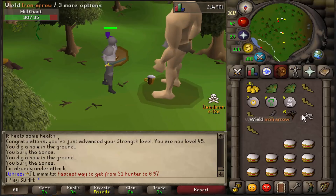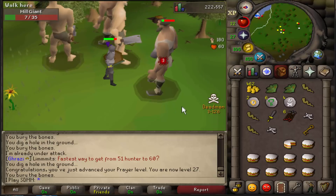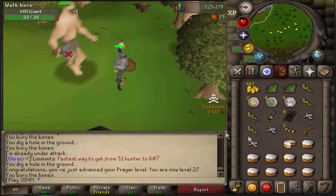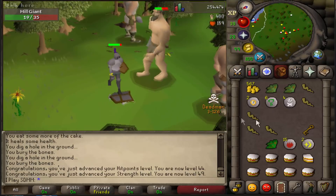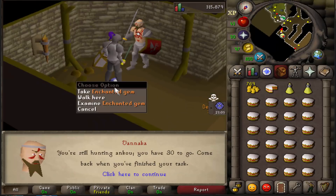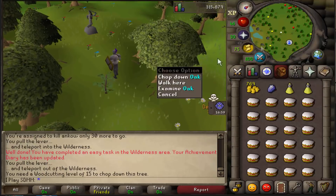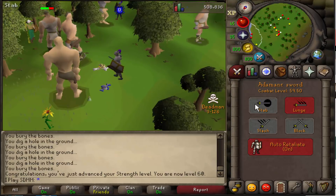I completely forgot these things drop giant keys! With a giant key you can go kill Obor and get rune plate legs, rune chain body, rune full helm, rune kite shield — it's going to be absolute bank. Iron kite shield upgrade too. Just got my first slayer task — 30 and 2 is not bad at all. Just got 40 herblore on the alt so I can make prayer pots and hopefully make some GP to fund this account. Another giant key — and 60 strength!